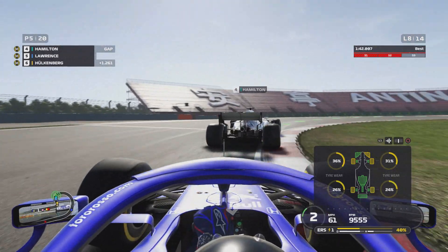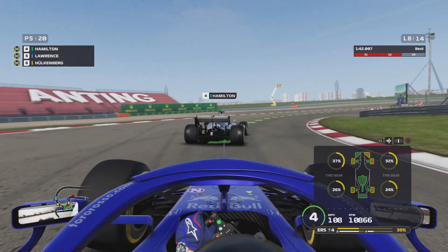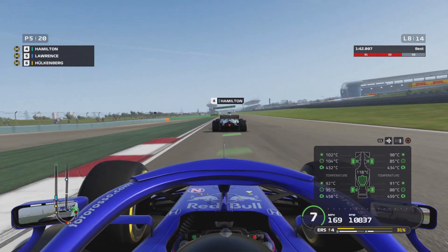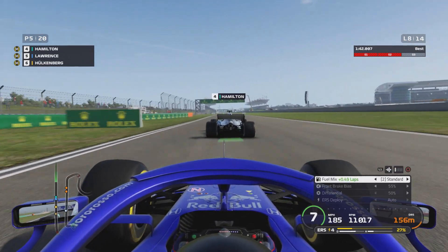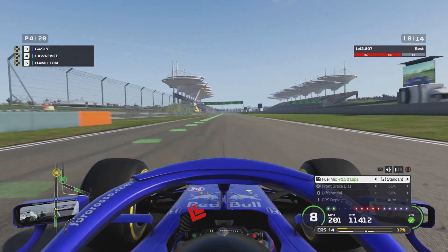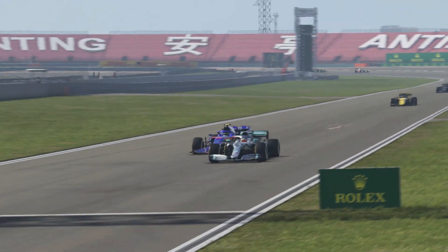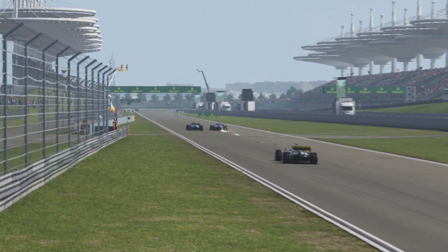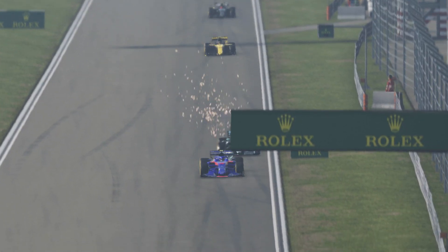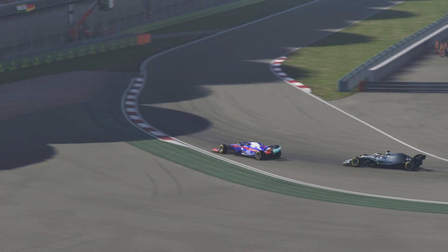Hamilton takes the corners really slowly — we stay right on his tail into the back straight. We've got the slipstream and DRS on him, and we actually pass Lewis Hamilton's Mercedes on the straight — it's absolutely ridiculous. Hamilton clearly has a problem with his car at this point. Hulkenberg and another car — I think Grosjean — have also caught up, so we're not the only ones gaining on the Mercedes.